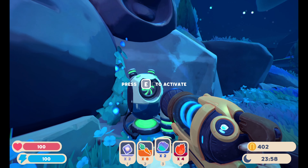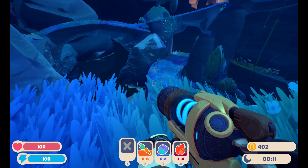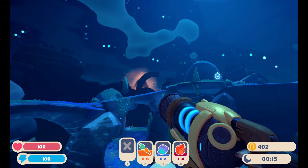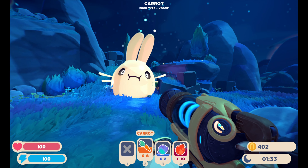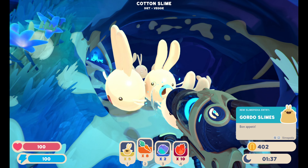I think we're going to miss completely at point blank range. I was going to say, I think I'm just going to take advantage of it and put those in there right now. Oh look, there's another map thing - and I do not know what that is. Looks kind of like a UFO. Alright, Cotton Gordo - get ready to be fed. Gordo slimes - aw, they're adorable.